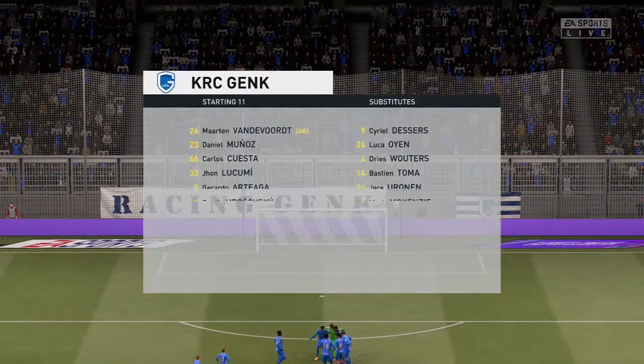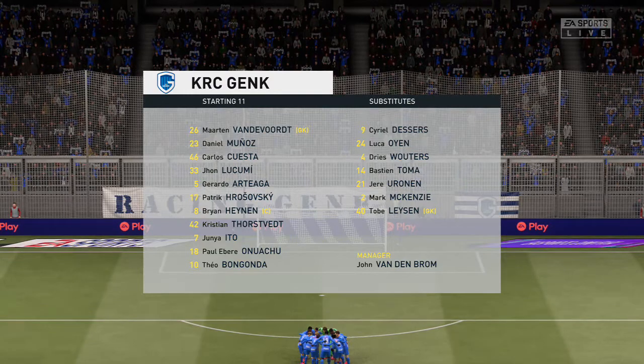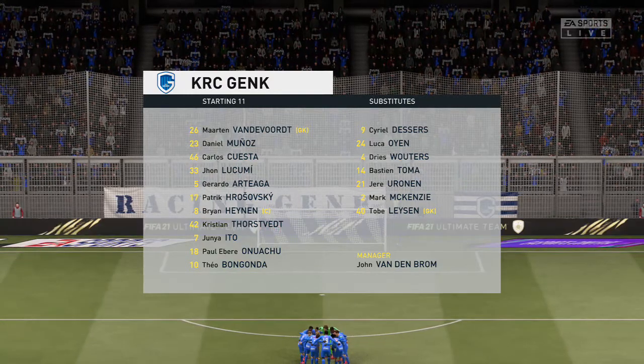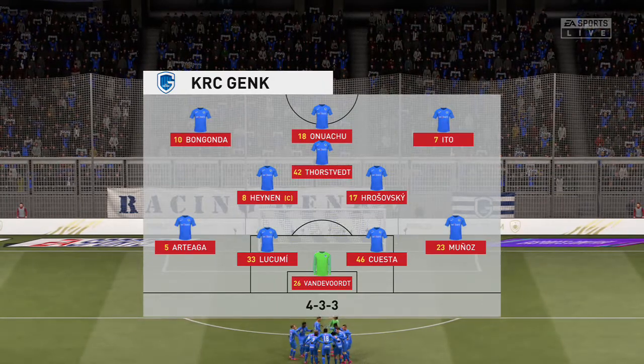This is how the hosts will begin the game today. We're thinking 4-3-3 — one central striker, Derek. The width comes from the wingers who will stay high and wide. A very narrow midfield and a conventional back four.